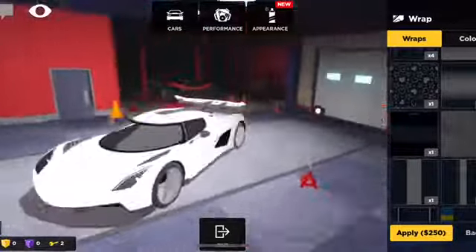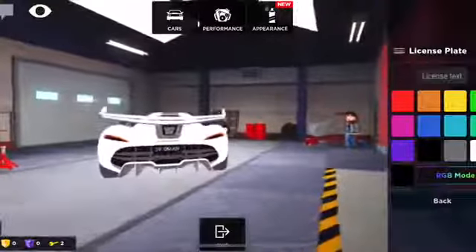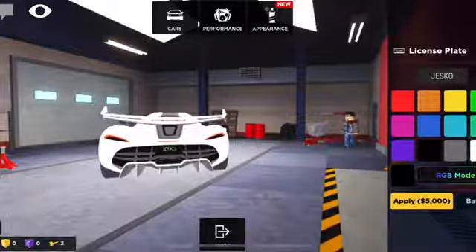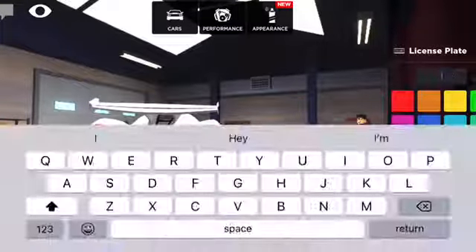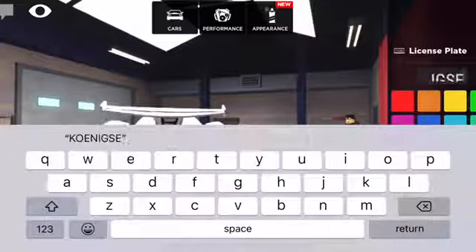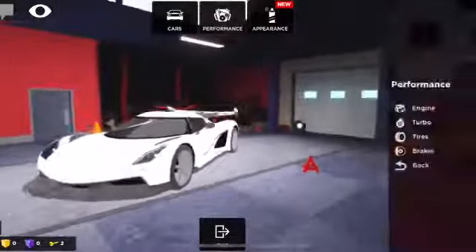I think I might get a different wrap — I'll probably be opening up some wraps for this car later, but we'll leave it like that for now. For the license plate, I tried to put 'Jesko' but it got text-moderated by Roblox. I also tried to spell Koenigsegg but there wasn't enough character space. I'll figure out the license plate later — let's look at the upgrades.